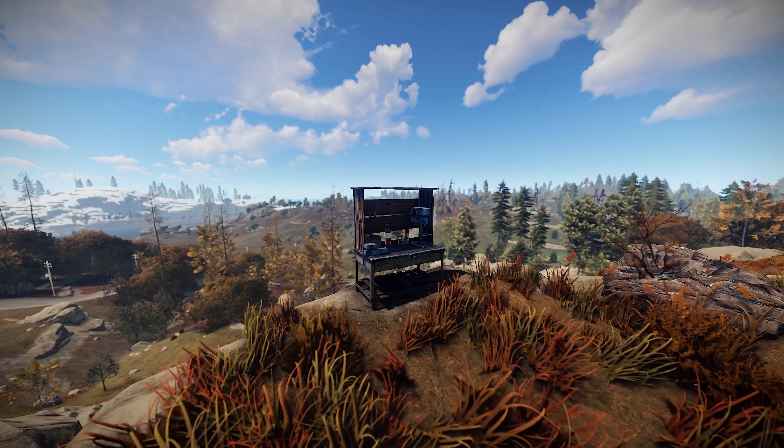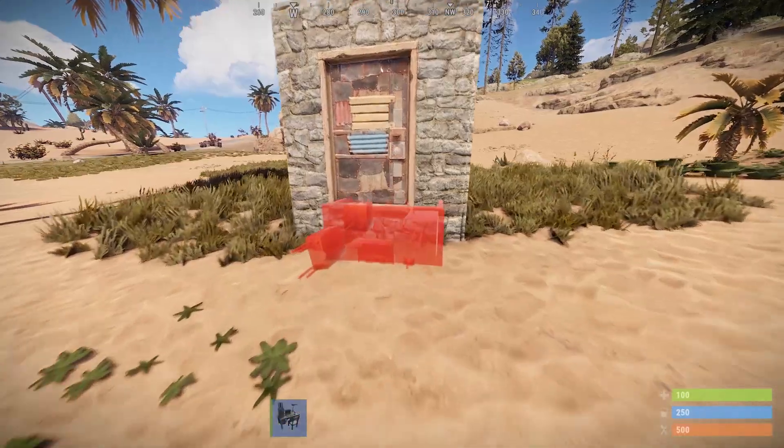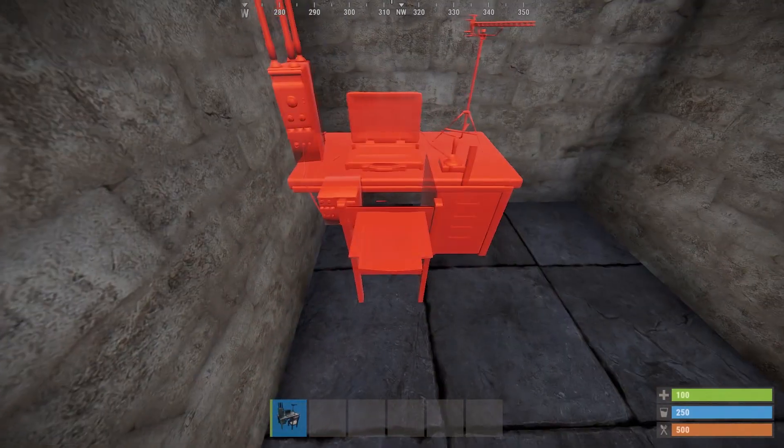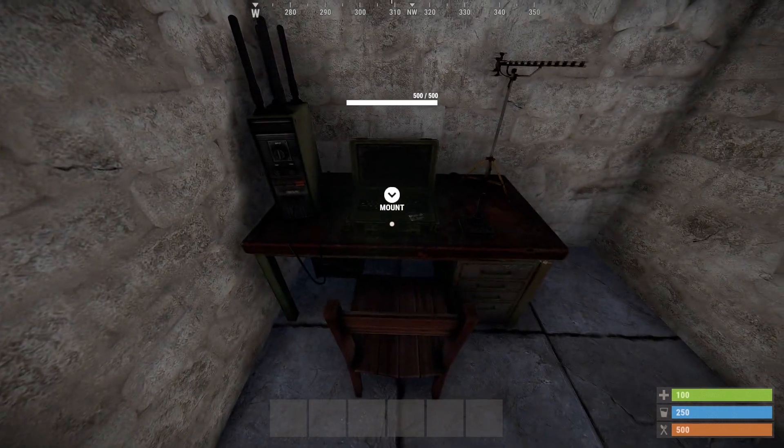Despite what makes sense, fortunately the computer station doesn't need electricity to operate. Now that you've placed your computer station, before we cover making your own surveillance system, first I'll show you all the public CCTV camera identifiers grouped by the monument they are located at.